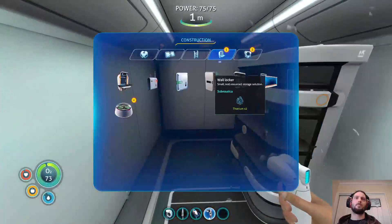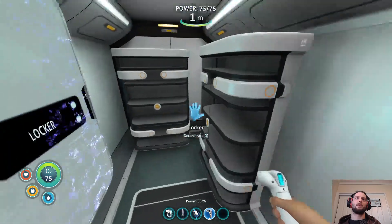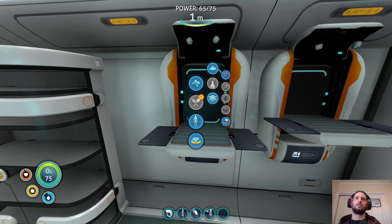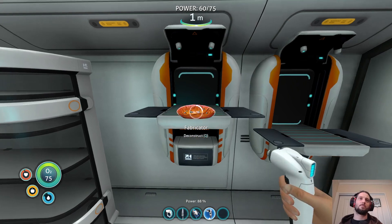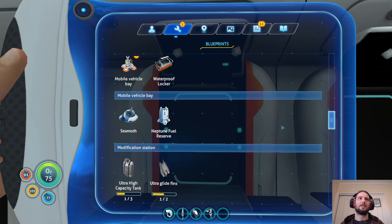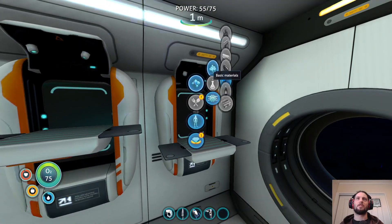I'm getting lots of materials for now. Let's chuck down a second locker — we might need it. And a wall locker as well, because that might be handy. Now we want to make wiring kits — we're probably going to need them. Let's grab these and make a computer chip. Making computer chips — a check — normally unlocks the advanced wiring kit. Mobile vehicle bay — yeah, that's something we definitely wanted. That's very useful because that's something you don't want to be stuck behind. That said, we don't know how to make lubricant yet so we're still stuck behind that. Let's just make some glass.